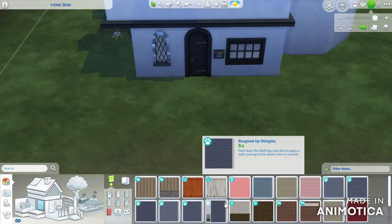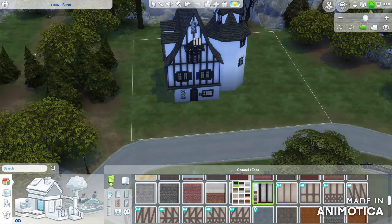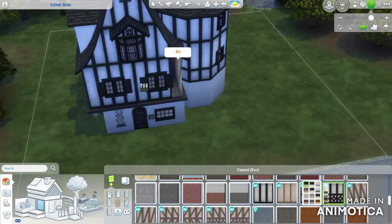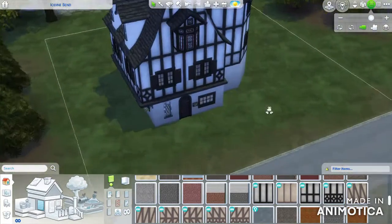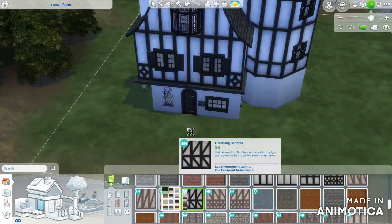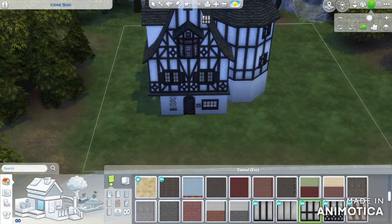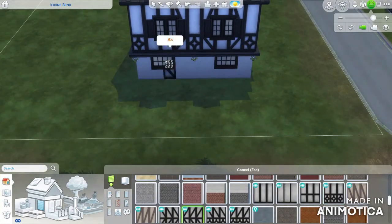I've been gone for a while, I'm very sorry. I am hoping to have a good time — I really like this house, and it is entirely inspired by a house that was on the back of a Lucky Charms box. It was this little drawing on the box, it was all green because it was for the leprechaun, but I was like, man, this architecture is kind of cool. I decided to do it in The Sims, and I felt like it would really fit with Forgotten Hollow.